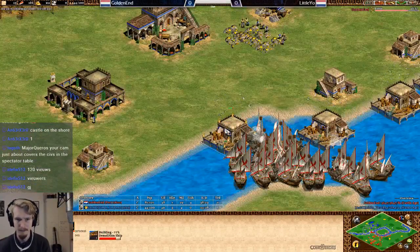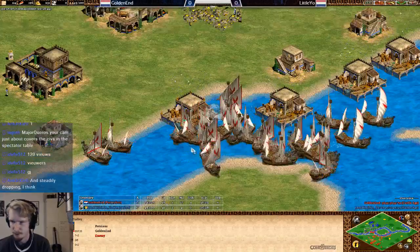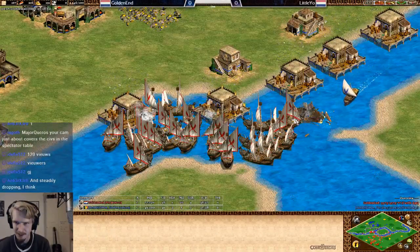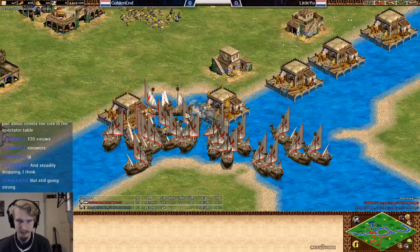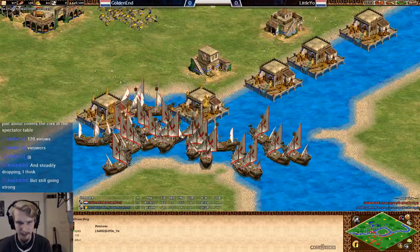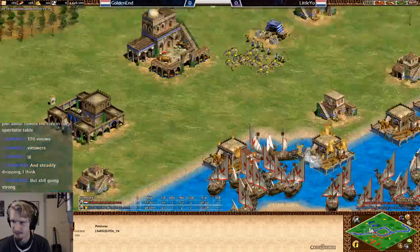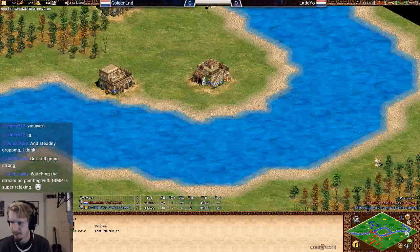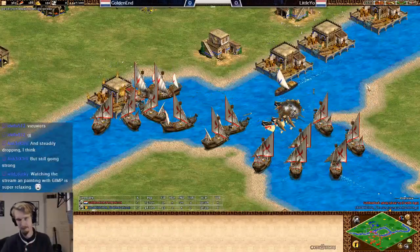Golden Ant should probably spread his war galleys, check the shoreline and build some posts. Golden Ant better make a hurry to get rid of all the docks, because Lilio is fighting back with demo ships doing a few good shots — although it's not doing enough damage. Demos in AoC don't really work generally, not like in HD. To come back, Little Yo should either have a crazy boom or put a castle on the shoreline. Or sneak a dock on the east side, transport troops, and try to attack on land.